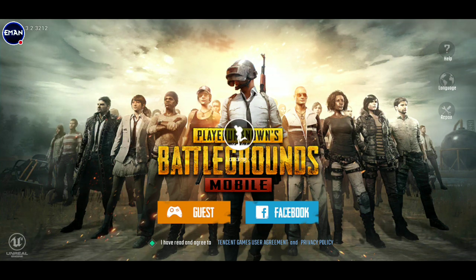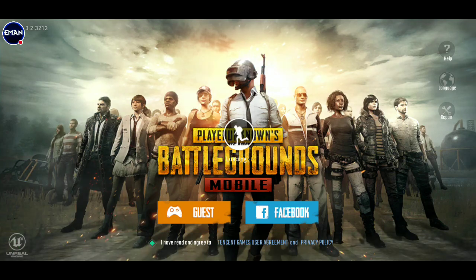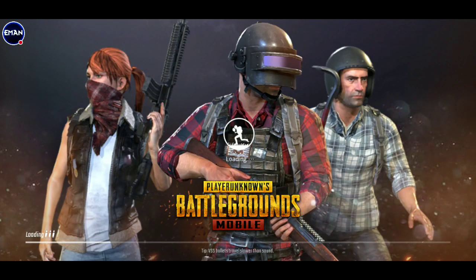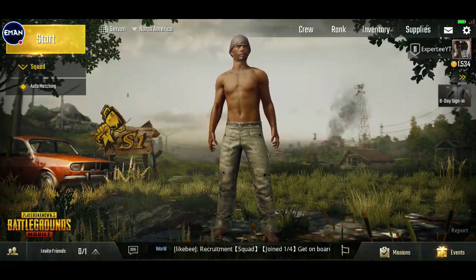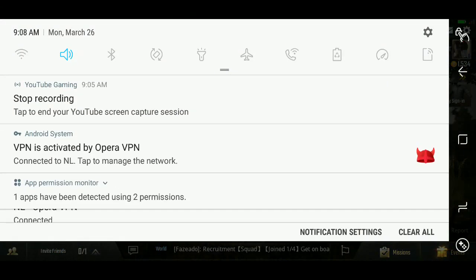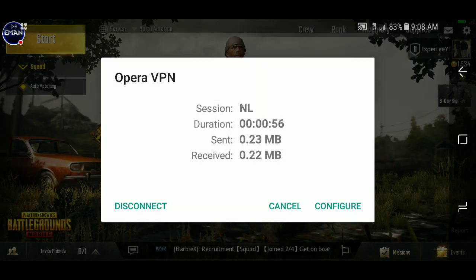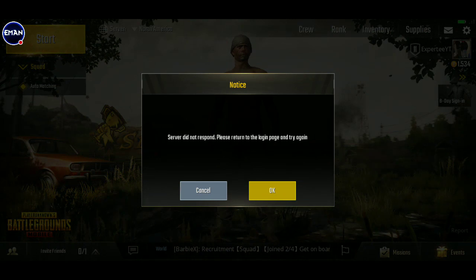Now you can log in either as a guest or with Facebook. Once y'all are in, you can simply click where it says 'VPN is activated' and then click disconnect, so you can play on your mobile data.